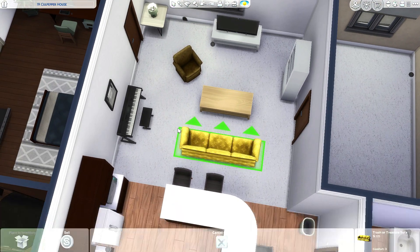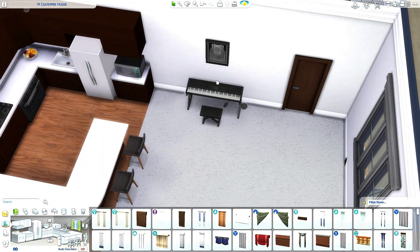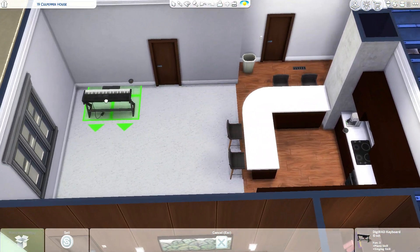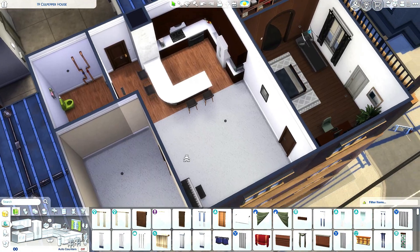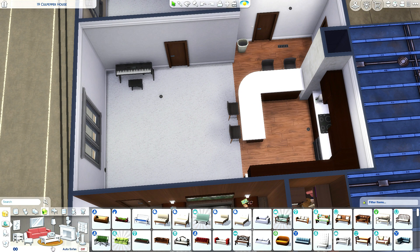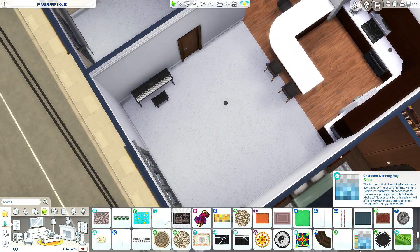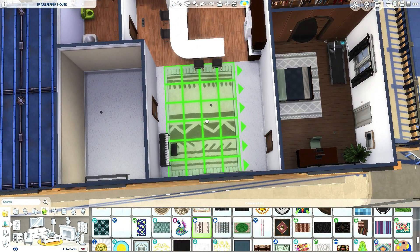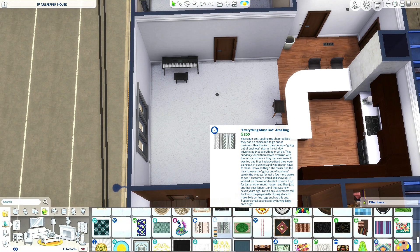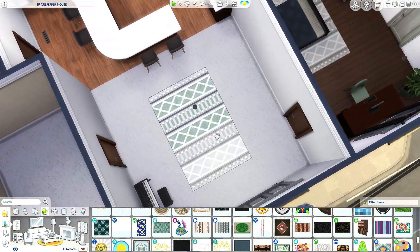Let's go ahead and figure out what we're gonna do with this little living room area. This piano — or rather keyboard — I'm actually gonna keep because I kind of like having it in here. The floor: I feel like I want to keep it white, but I'm not exactly sure. We can go with a Dream Home Decorator rug in here for the living room. You can use a massive rug or a normal one.